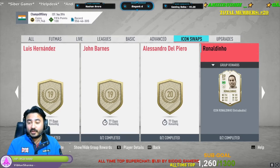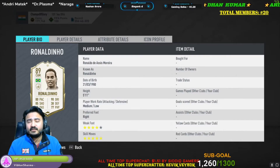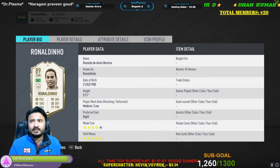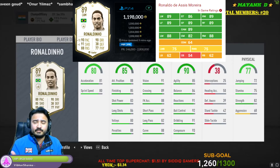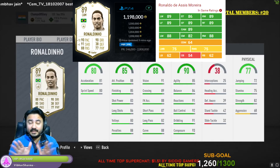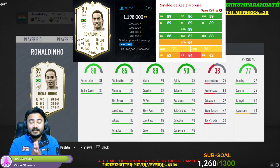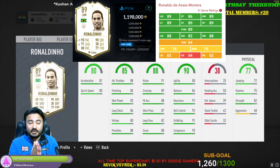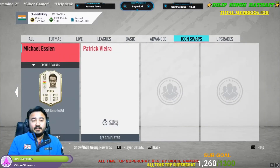Next one is Ronaldinho. Ronaldinho is a great card to play as a CAM — not the best but a good card if you are a skiller and need skill moves with passing. However, I do not recommend him because he lacks in stamina. His stats are insane but the stamina letdown means you have to substitute him. I don't recommend a player you have to sub, so Ronaldinho gets a rating of 7 out of 10.